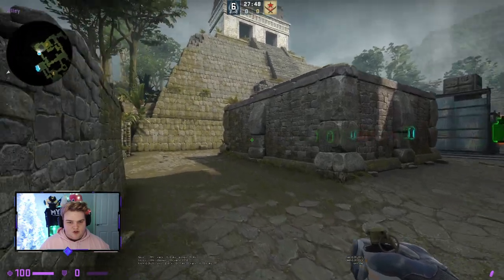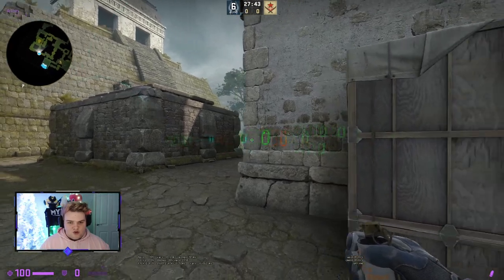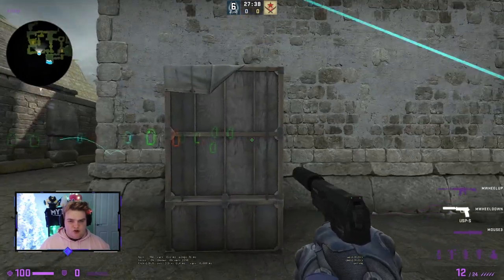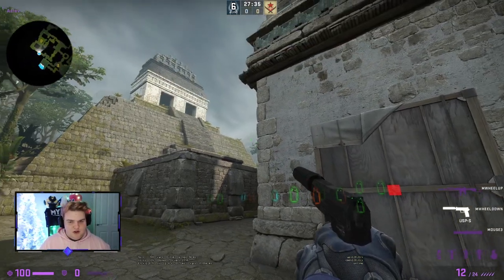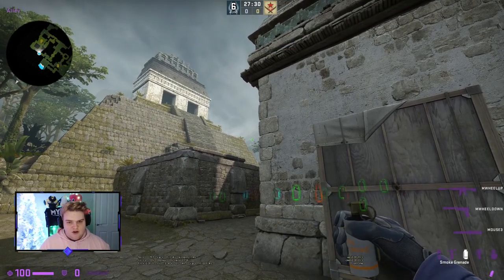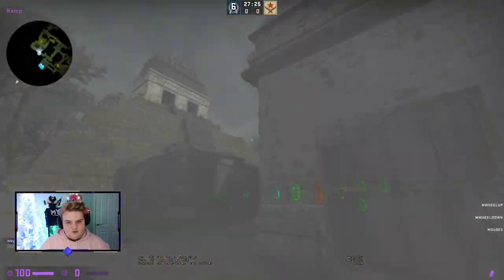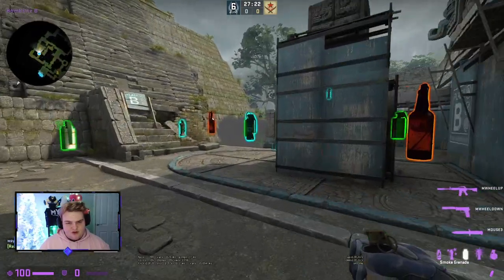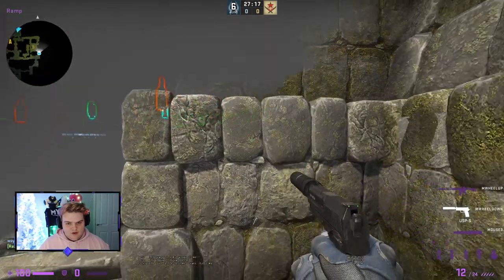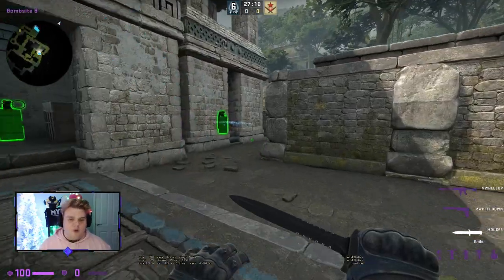Finally there's a ramp retake smoke. Make sure you have long control or a teammate holding it, and watch for anyone close on short. Line up with the part of the box where two points meet in the center, then do a normal throw — it bounces and lands, smoking off ramp. Importantly, it also cuts off that weird corner where a lot of players like to tuck post-plant.